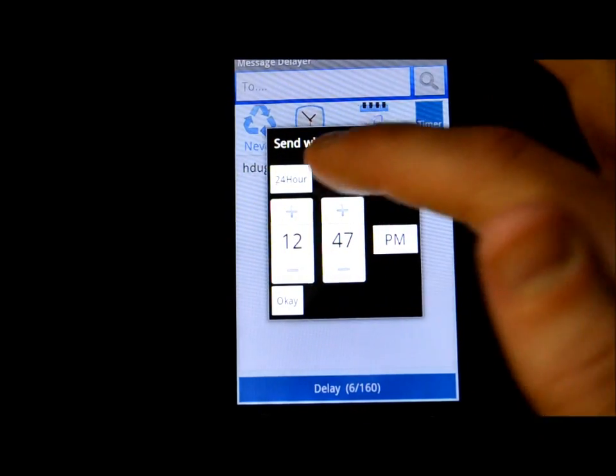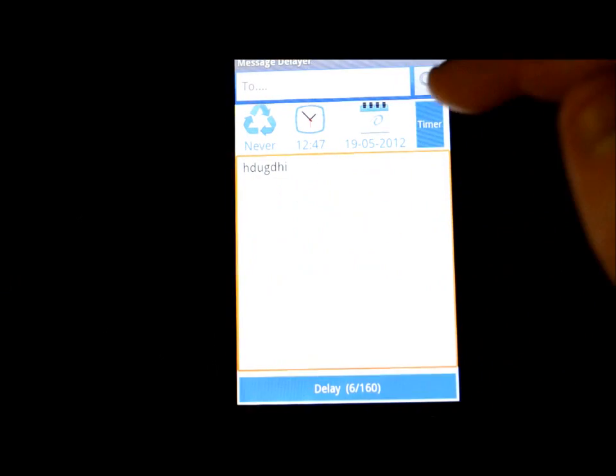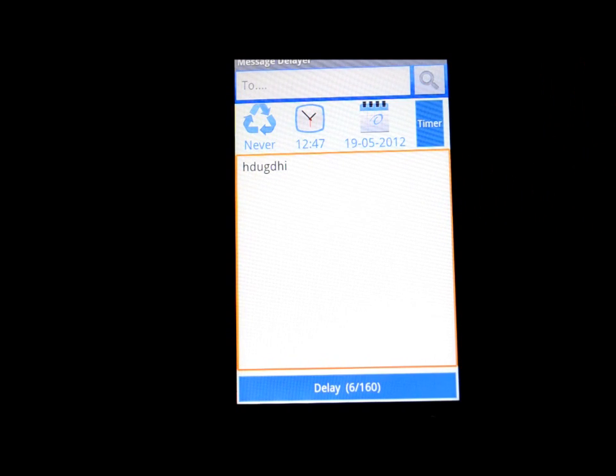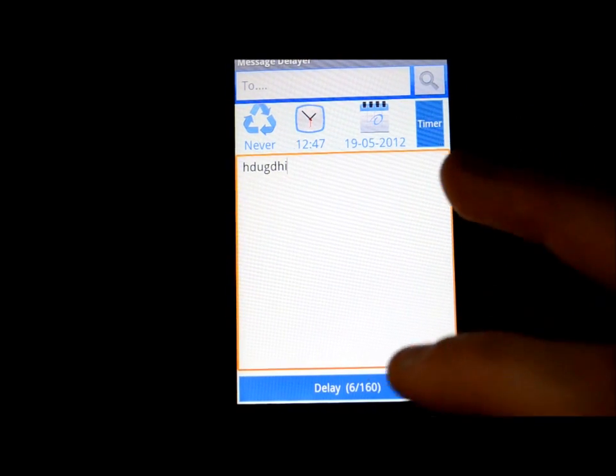You can set repeat options: never, daily, weekly, monthly, or yearly. You can set the time on AM/PM or 24-hour format, schedule by calendar day, and there's even a timer option. I had a friend who woke up later than me, so I used this to send a delayed message rather than wake him up. I accidentally set it to daily though, so it sent him the same message a couple days in a row — so be aware of that.